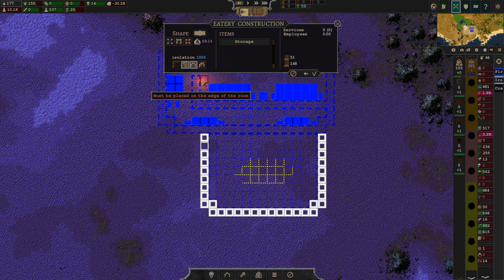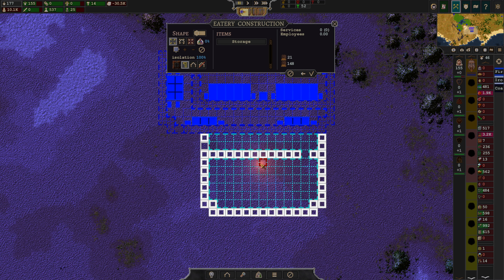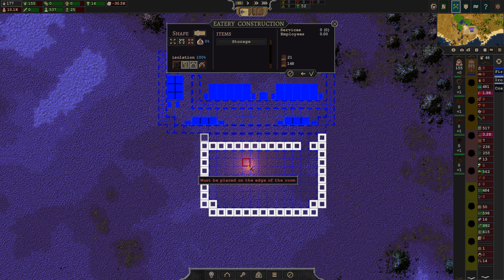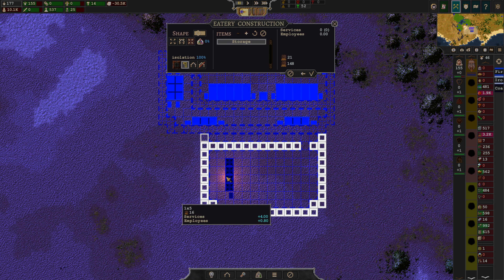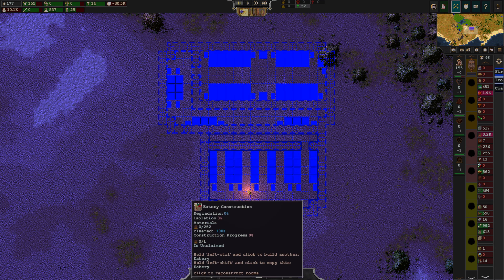Should we make that also into a room? Let's do something like that — could be interesting. Actually, you know what? I have a better idea. We'll kind of make this into like a little hallway. I hope they will be able to pathfind in here though. And then we can add in a couple of these. Like so. So that was the eatery.